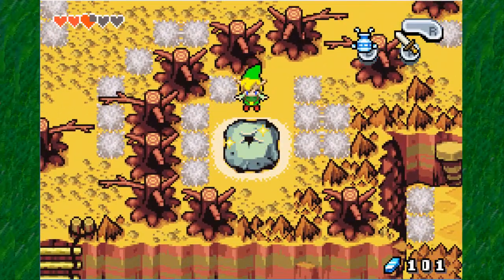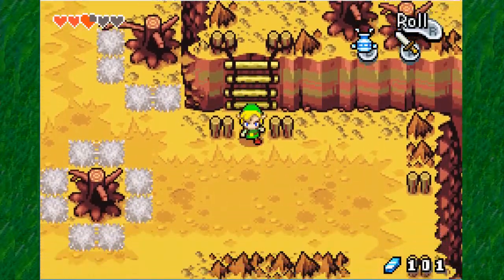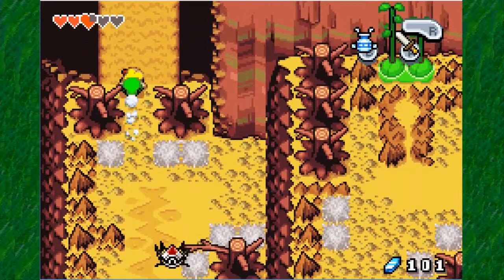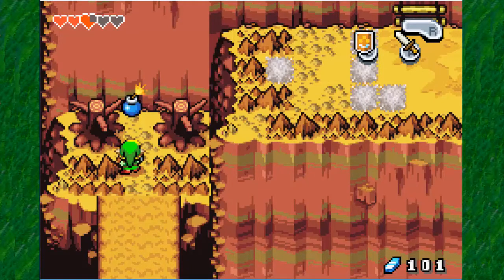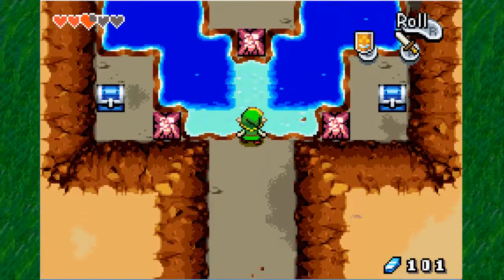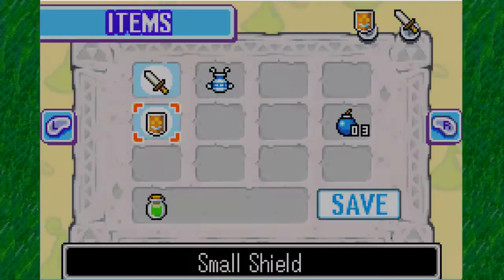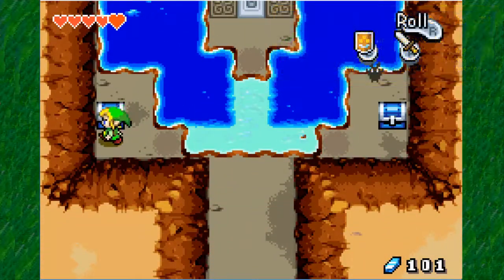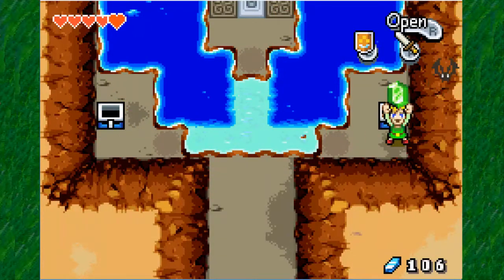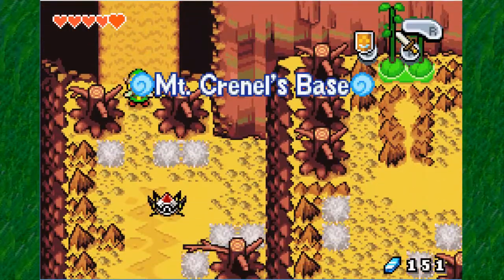I gotta see what's down the other path — we didn't go down there. Let me see if there's anything important. I think there's nothing you can do down there, but I'll stay corrected. Nope, there's nothing — it just shows you a hole. It's a bombable hole. Let's see what's down there. Shield. It's a heart piece that we can blow up. Wow, I forgot about this. So we're gonna get the next heart piece.